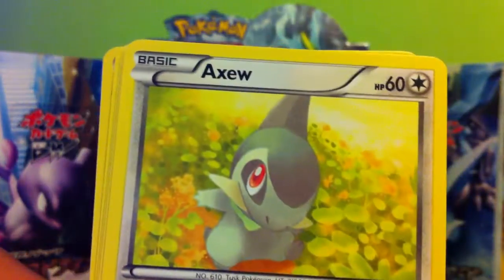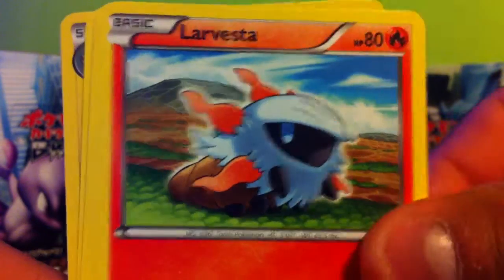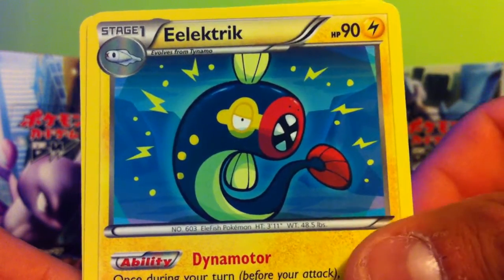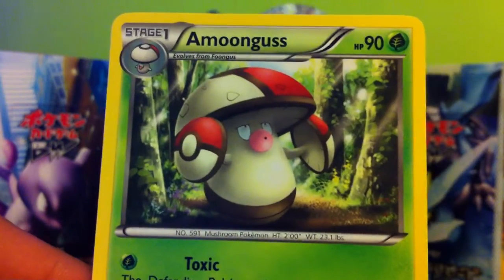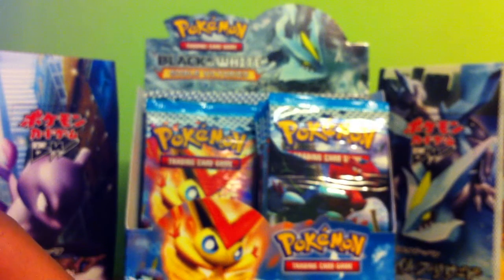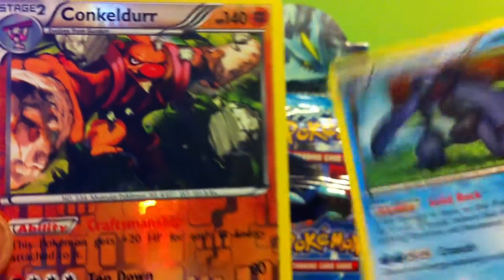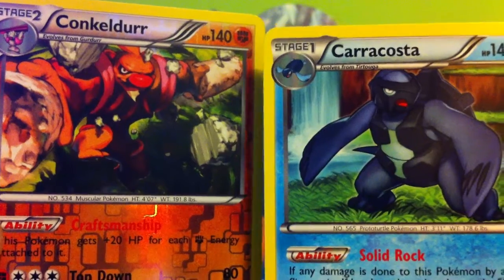Connected Pack — now Dragon. We got Mienfoo, Axew, Larvesta, Jamask, different Jamask, Electric, a Urino, and an Among Us. And the Reverse — a Condiger. And the Rare — a Caracosta, Caracosta.